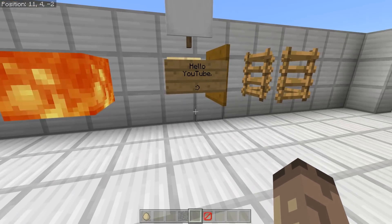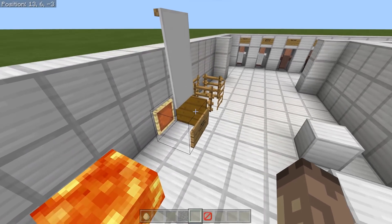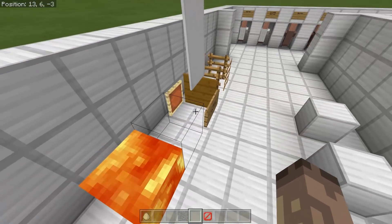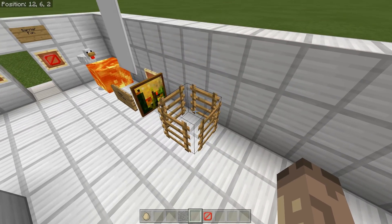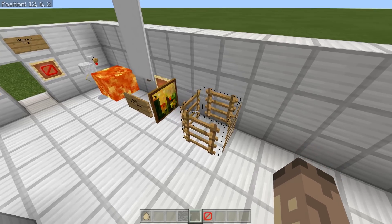Sadly you can't do certain optical illusions with invisible bedrock like you can with the barrier block. For example, with barriers you can see clearly what is behind a painting. You could use glass, but now you can see crystal clear. You can make some weird wacky things — it's a strange example but you get the idea.